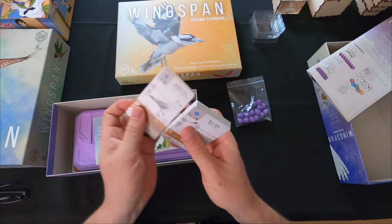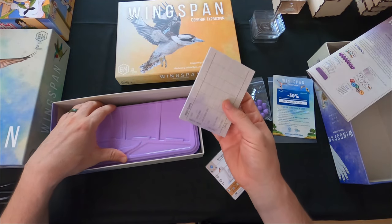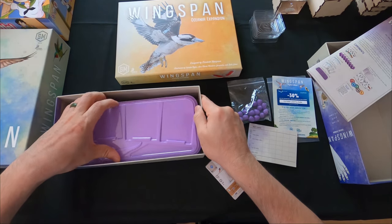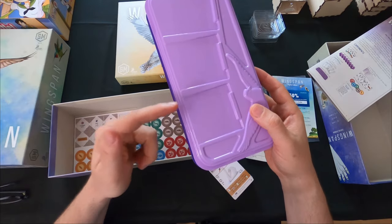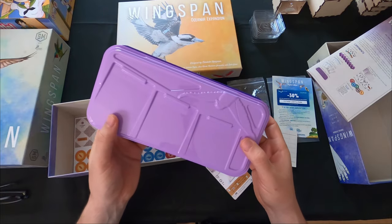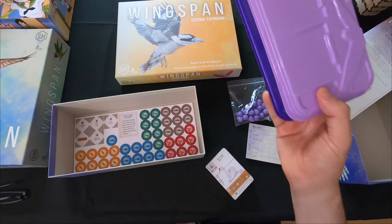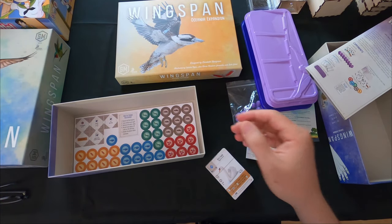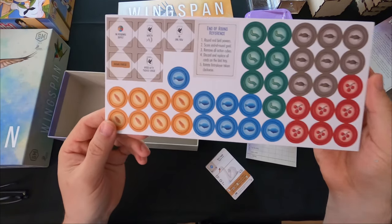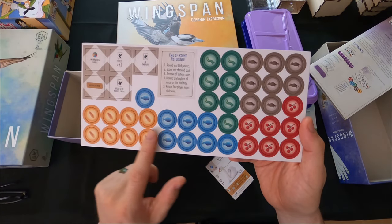I've got bird cards, and we also have some promotional cards and a new scoring pad. There's another container for cards, and the top is where you can layer three cards out. I'll be replacing that with the wooden card storage going into my game. And we've got more tokens - your food supply for the birds.